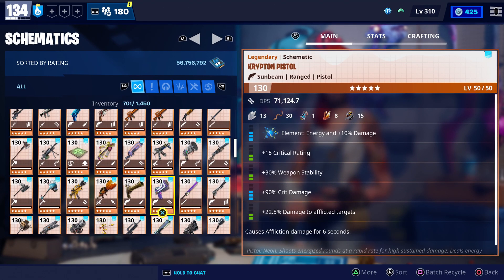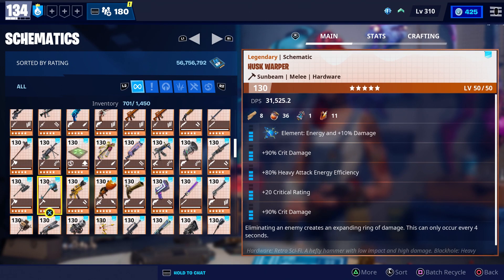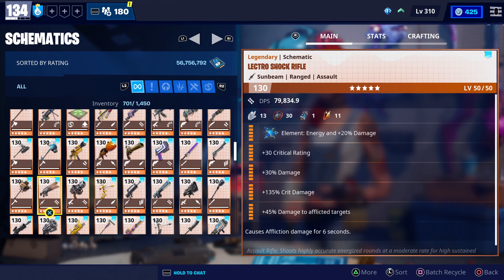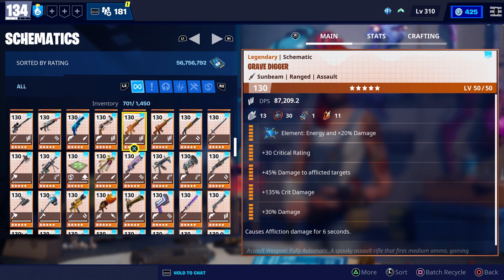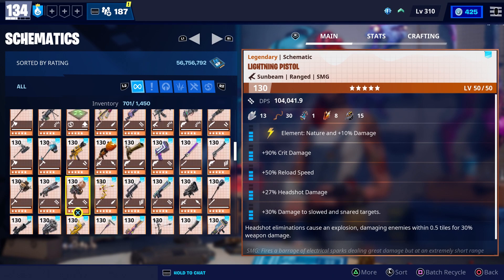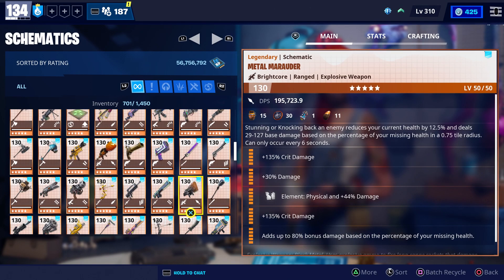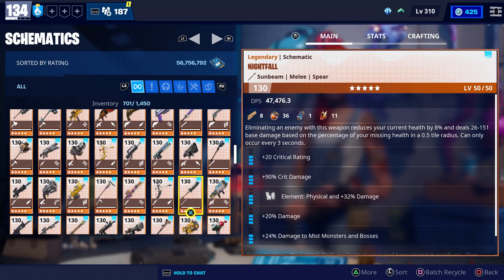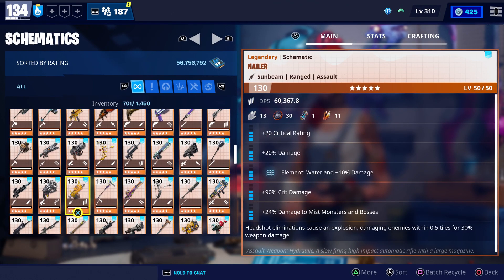If you take a look at the weekly shop, there's a lot of legendary perk up available this week. There's also a guardian's will available, which is this sword right here. The reason I would recommend getting it is because you can put movement speed perks on it, and it also has a really useful heavy attack that helps you get around the map a lot easier. So make sure you get that legendary perk up and guardian's will if you haven't already.